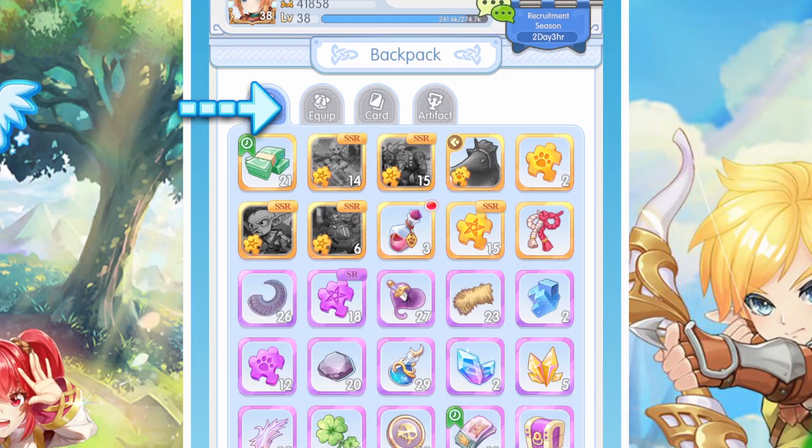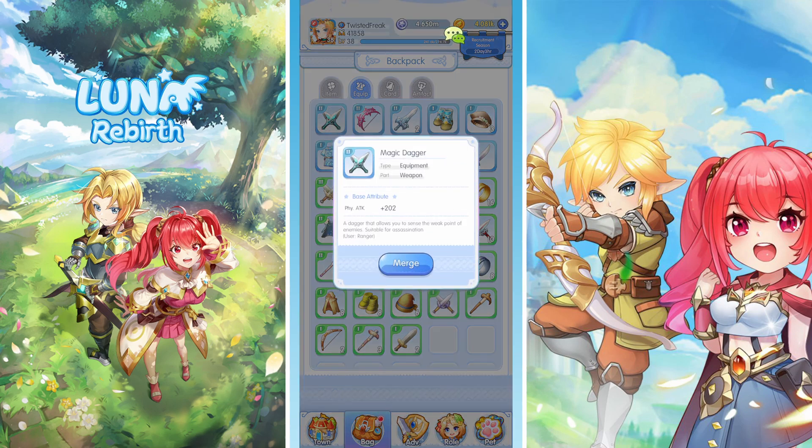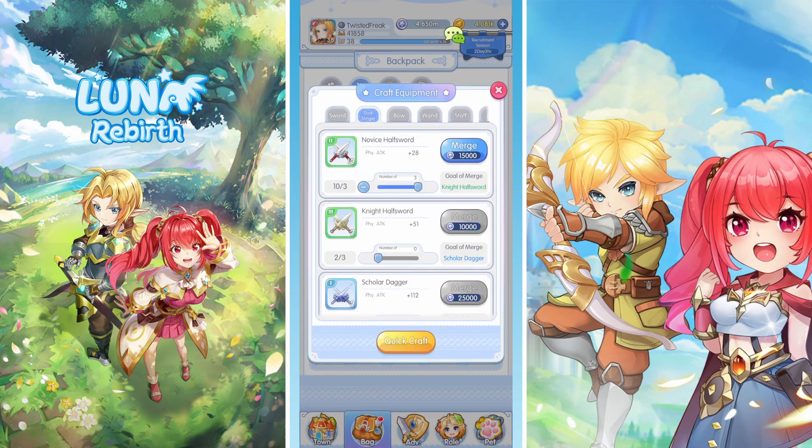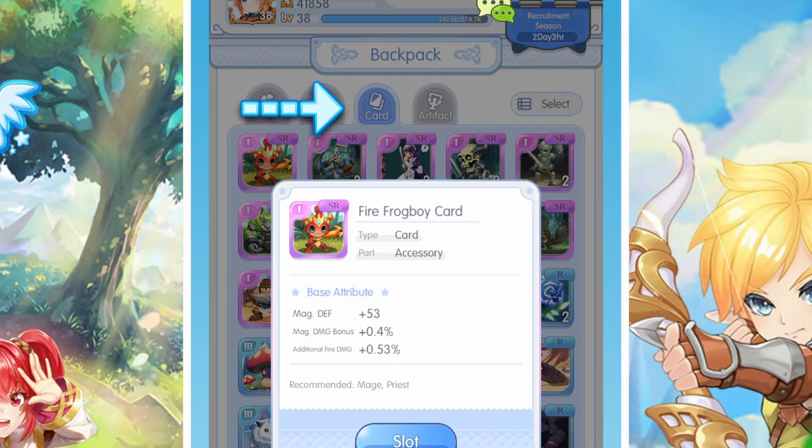Next up we have the equipment slot. In here you have all your weapons and armor. The armor is shared between all characters, so it's the same for all of them, whereas the weapons are different for each character. Once you get enough of these, you can hit merge and merge three of them together for a little bit of silver coins and upgrade them. Once upgraded enough, you can use them for your character, or if you have duplicates, you can merge them through your character role.